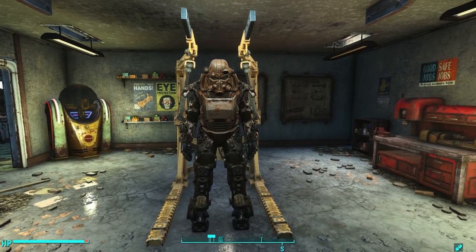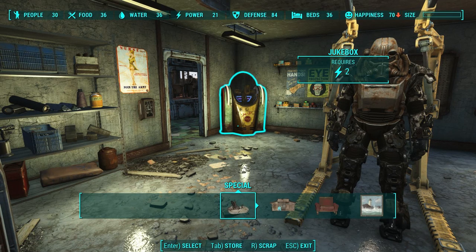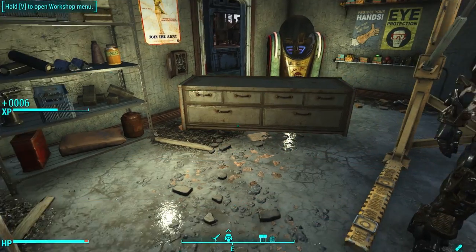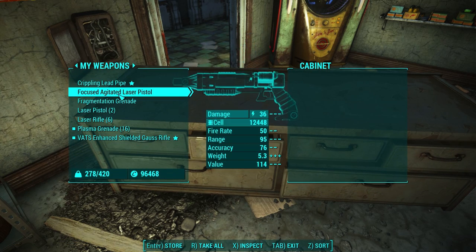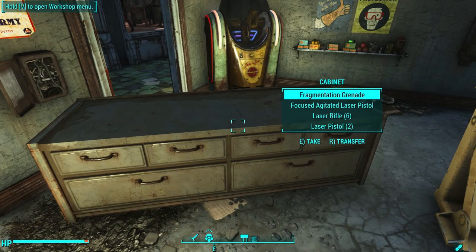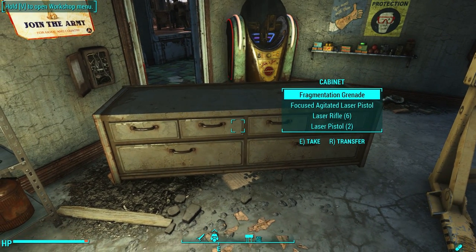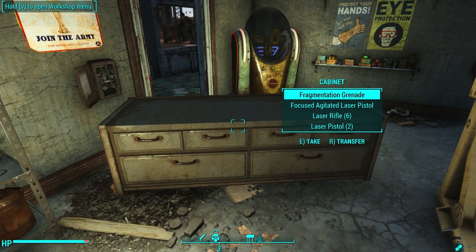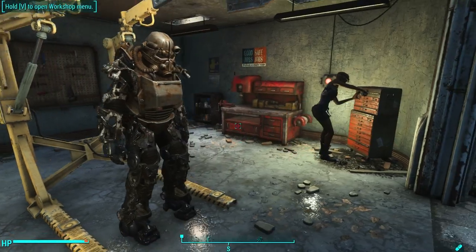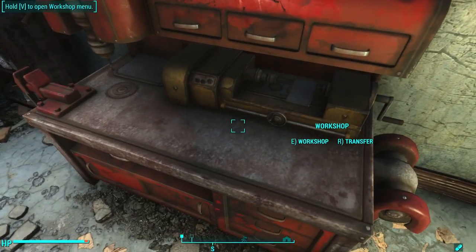Solution number two is to never store items in containers found in the world. Instead, always build your own containers. To avoid having all of your items deleted, build containers using your workshop and only store items in your built containers. The reason this works is because since you built this container, there's no script associated with it that tells it to regenerate inventory — nothing that says, okay, when the player starts the game, please provide 35mm pieces of ammo and a newsboy cap. There's no script associated with it, and it will only ever contain what you place in it. So instead of putting things in a container that was in the world when you first joined, make sure you create your own containers or just store everything in your workshop.